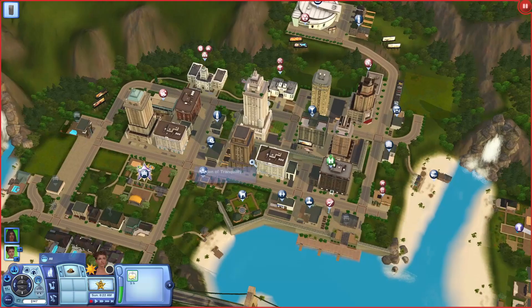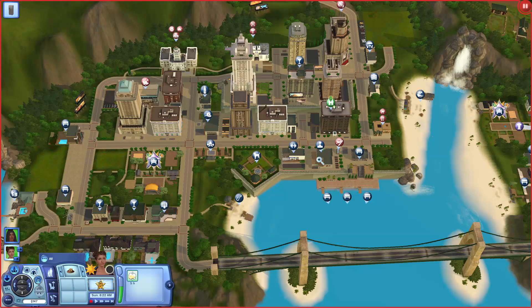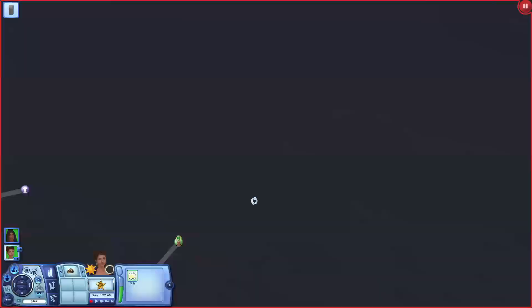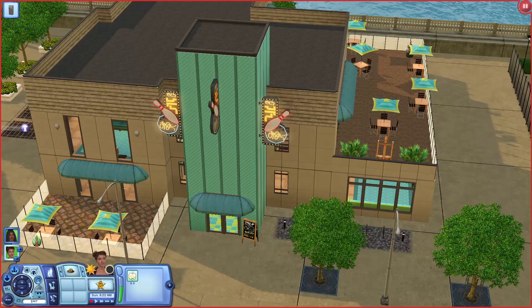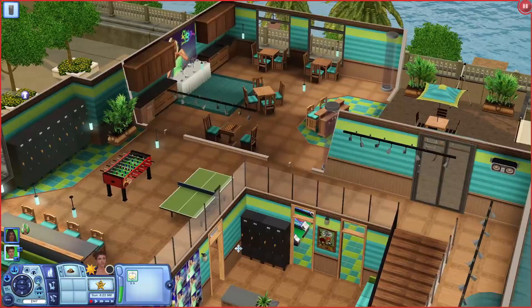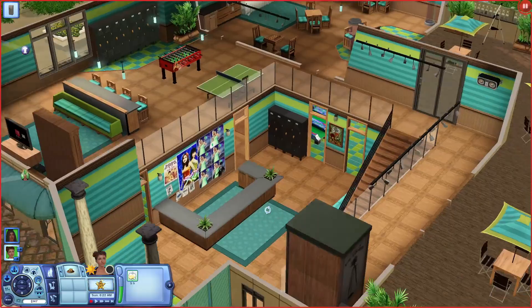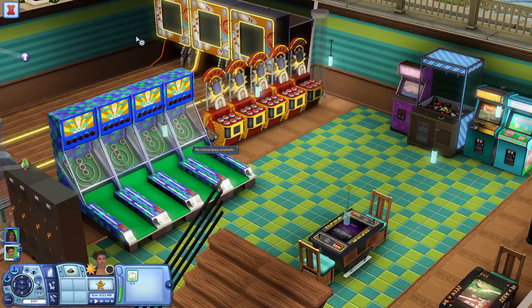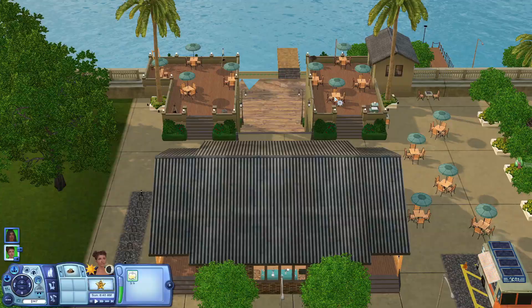I'm an arcade fiend so obviously we're going to look at the arcade. I'm already stunned before even going in - look at this lot! It's actually closed so I had to cheat to open it. Oh this is so unique and different - the color scheme is very vibrant, colorful, and fun. My sims are over there but since it's closed they can't really do anything.